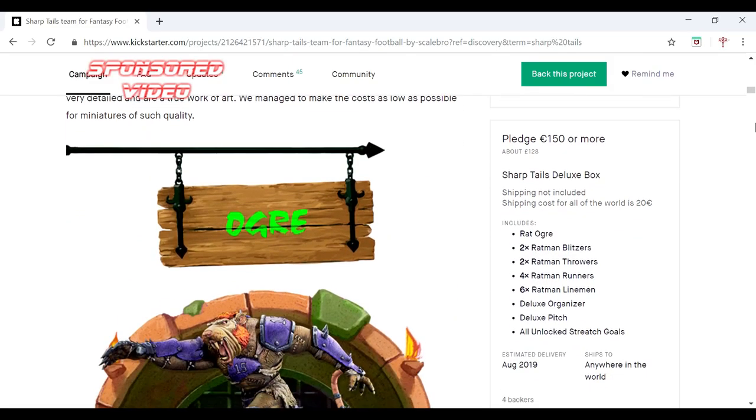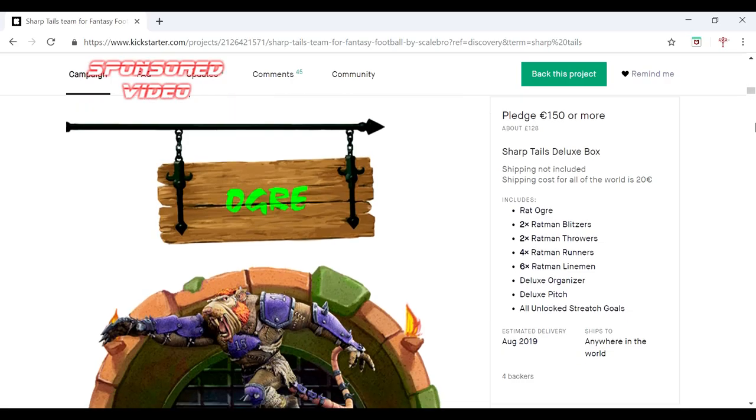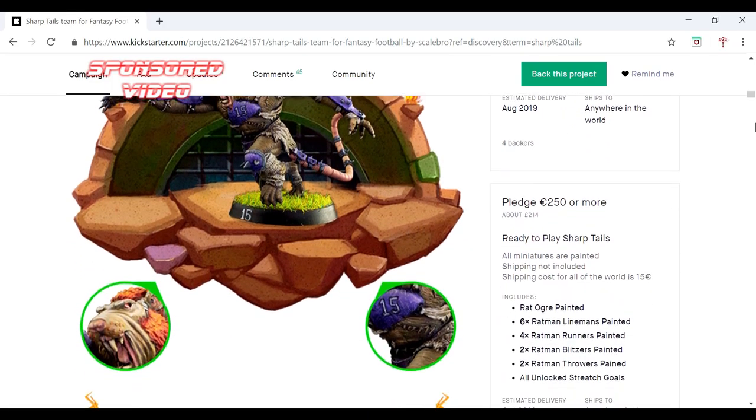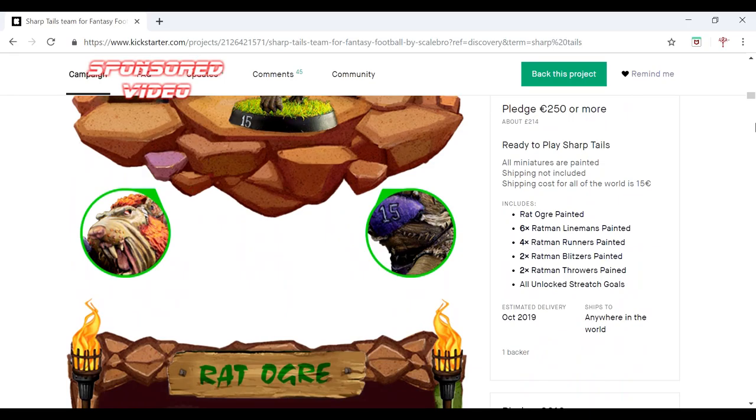So here we go — we've got a £150 pledge. You get the Rat Dogger, an organiser, a pitch, and access to stretch goals. You can see the ogres in the limelight there. For £250 you can have everything that was in the other one, but it's painted as well. So as soon as your box hits your table — estimated delivery is October — you'll be able to take them out of the box, stare at how amazing they are, put them back in the box, run to your local gaming club, show them off and then dominate the pitch with them.